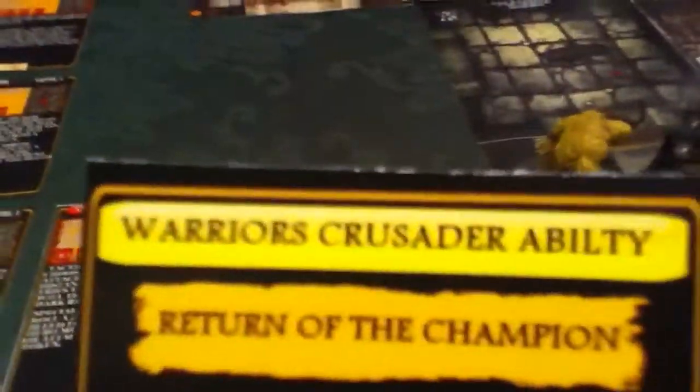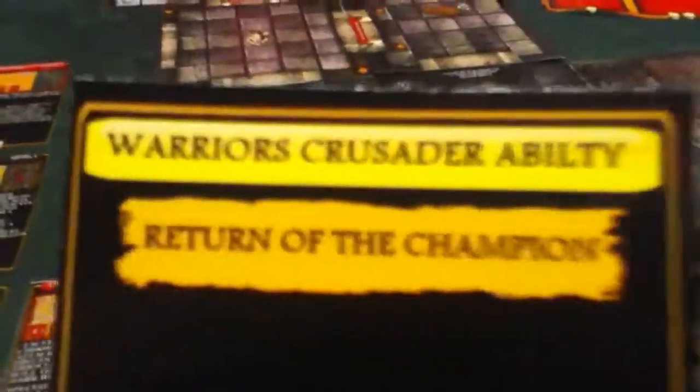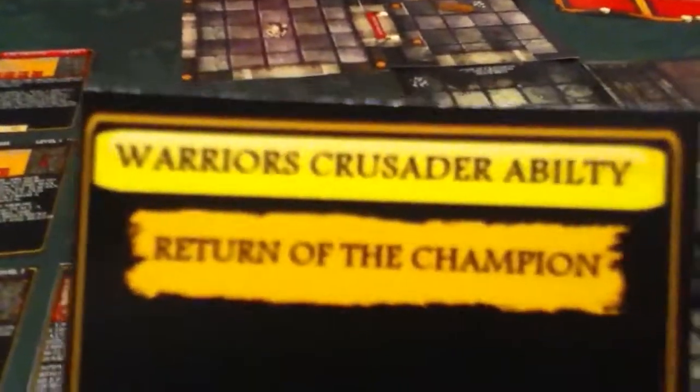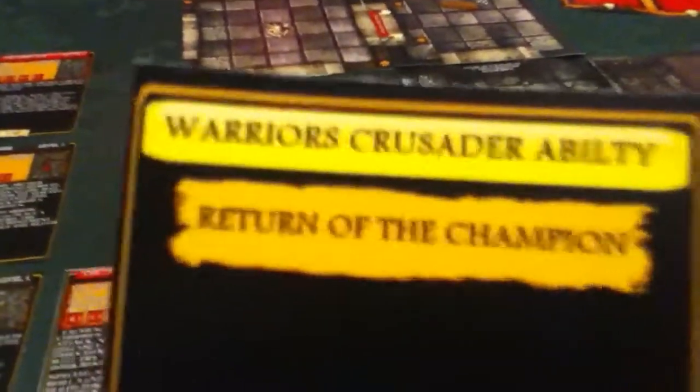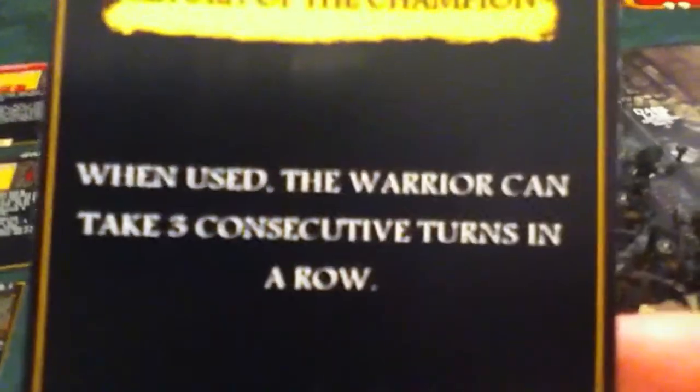Lastly, let's talk about these Crusader abilities. These are your ultra attacks. For instance, this is Return of the Champion — when used, the warrior can take 3 consecutive turns in a row. And then of course you have to flip it.